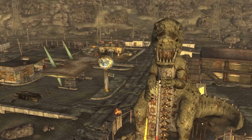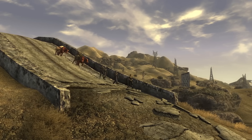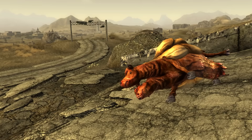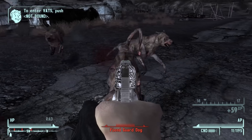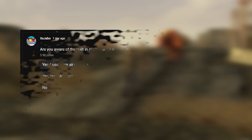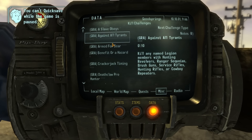Fallout New Vegas is a game that facilitates a wide variety of different playstyles and choices, allowing the player to complete the entire game without killing a single person, or complete the game with the conscience of knowing you've killed everyone in the state of Nevada. There's a reason why people really like Fallout New Vegas, mainly due to how every playthrough can feel like a unique experience. And built within that experience is the worst kept secret in the entire Fallout franchise: the little challenge menu in the Fallout New Vegas Pip-Boy.